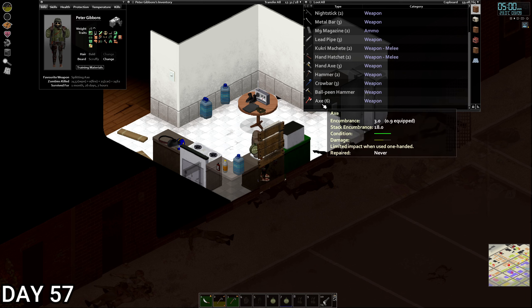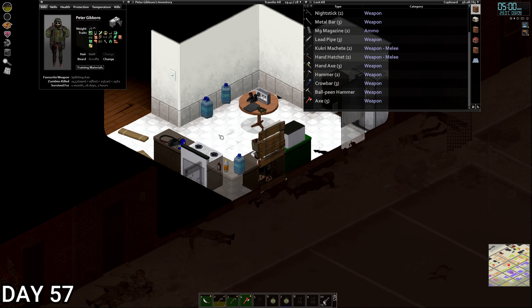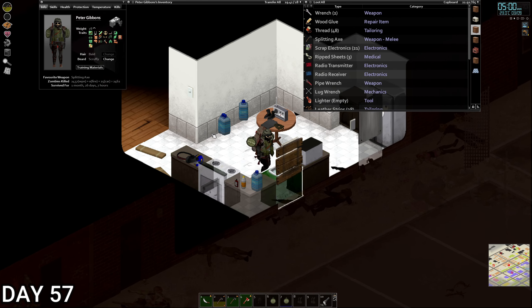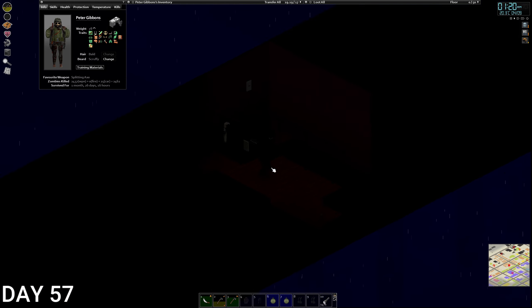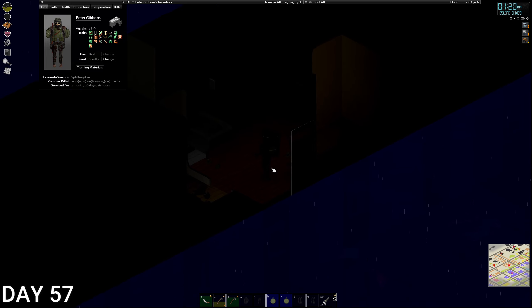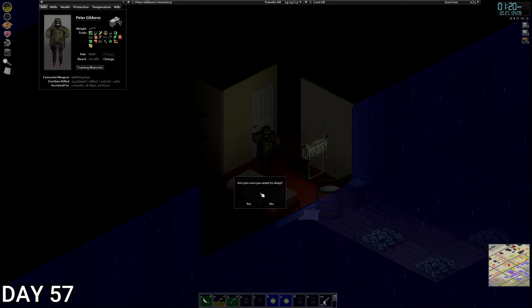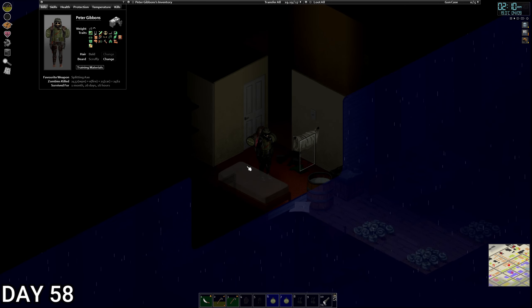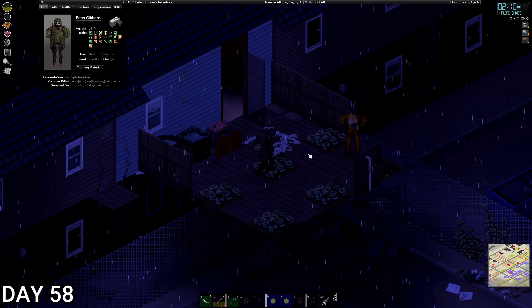We've run out of wood glue so we'll use duct tape to repair the axes. Not ideal but fine. We got a couple of hatches, some machetes, some big old axes. Maybe we put one on our weapons slot just in case, though it puts us over weight. It's 20 past 1, there's a zombie banging on the door down there but we're too tired - going to bed, we'll deal with it tomorrow.